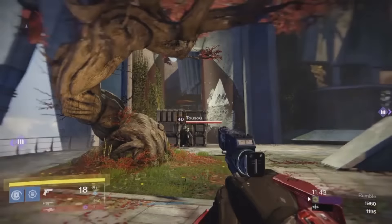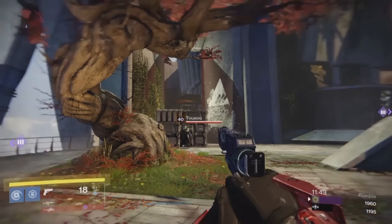As a reminder, the only way to get Unrepentant to proc is to kill somebody and then reload afterward. So we called in a buddy, Umbrella Fiasco, where Green is going to go ahead and kill him before he kills me.